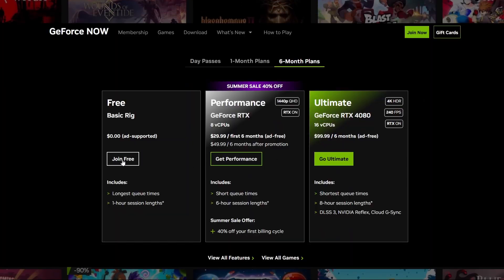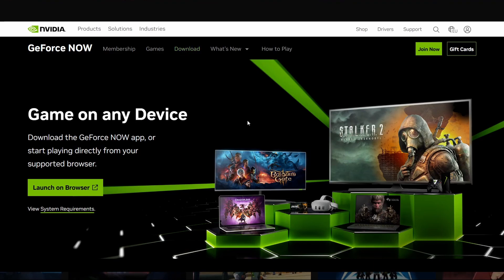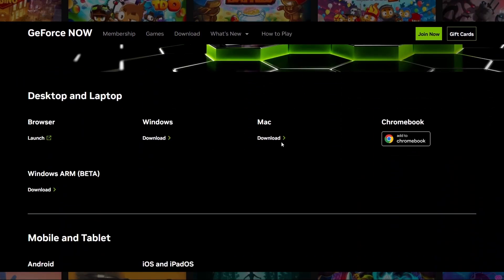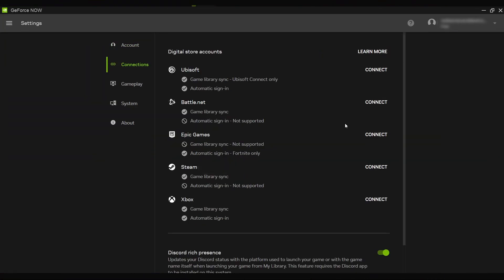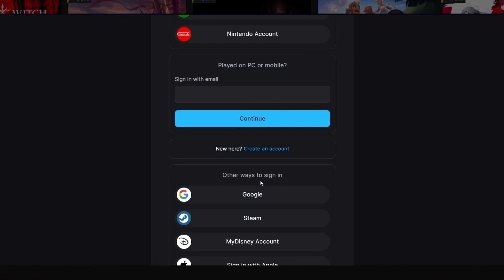Whichever option you choose, once you've picked a plan and registered, it's time to download the GeForce Now app which has versions for Windows and macOS. You can also play through the browser, but the app generally works better. After you install the application and log in, I suggest you first visit the settings section and open Connections to connect any game stores you normally use to your GFN account. Just click Connect next to the respective game store, provide your logins, and you're done.